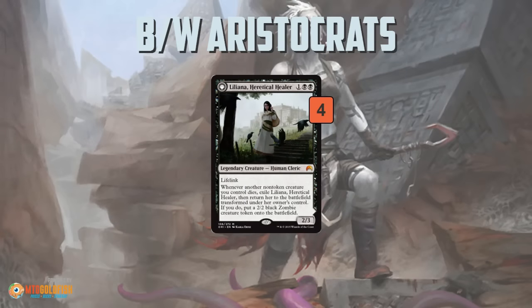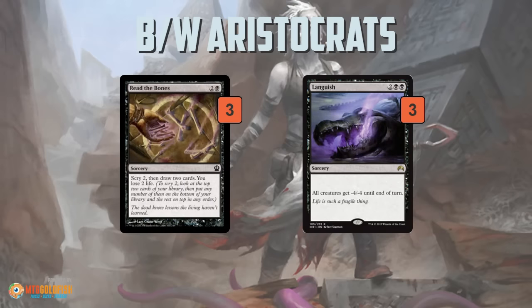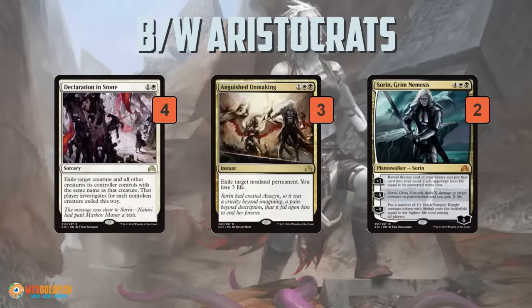Liliana, Heretical Healer — full four copies in the deck — is a really good value card. And then holding everything together, we got a few copies of Read the Bones for some card draw and some removal to keep the board clear. You don't really mind if your creatures die because you get the drain triggers and can get back your Relentless Deads. In the mana base: Caves of Koilos and Shambling Vents as the duals, 13 Swamps, and of course the Westvale Abbey we already talked about.